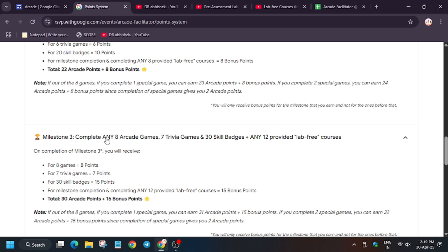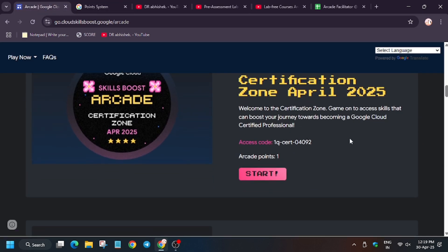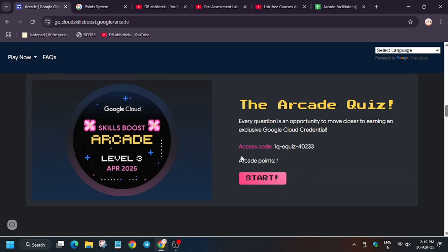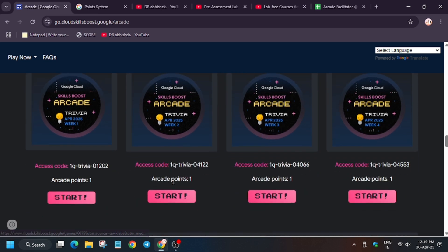If you complete the required games you will get 13 arcade points, 22 arcade points — just remove the bonus points. If you are playing from the beginning you get those points. If you are playing from April, count accordingly as mentioned on the Arcade home page. For certificate zone you get 1 point, for base camp you get 1 point, and for quiz you get 1 point.